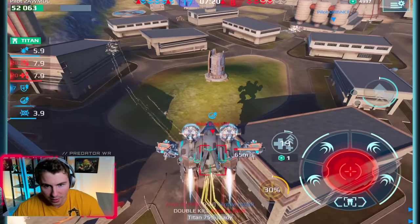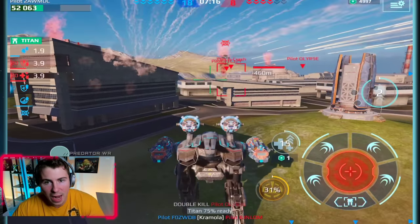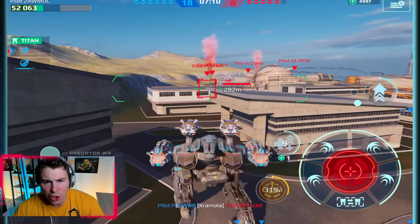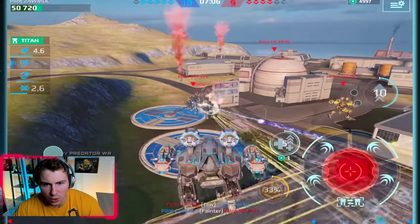He got us. Okay, we're in stealth now. See, that's a perfect example — if we didn't have the stealth there, we probably would have just died because we would have just kept eating damage. With the current Raven pilot, we get a little bit extra durability or defense points, but you don't get stealth.